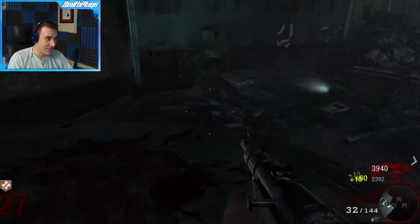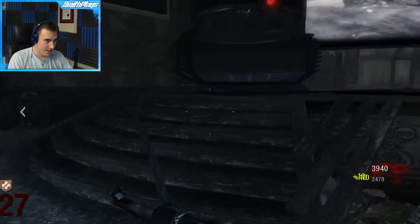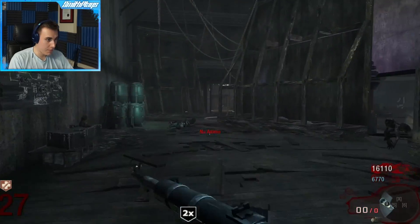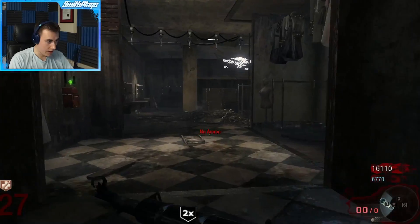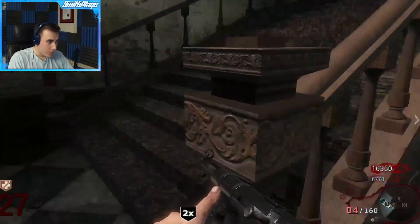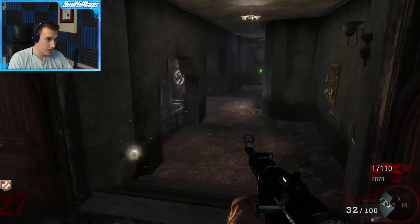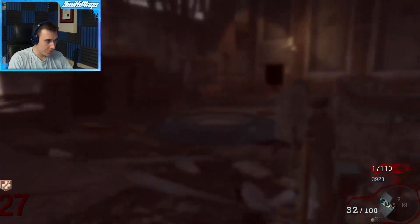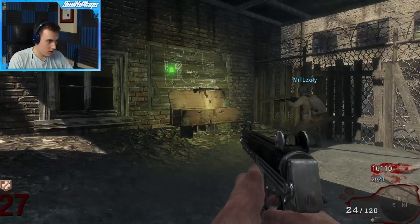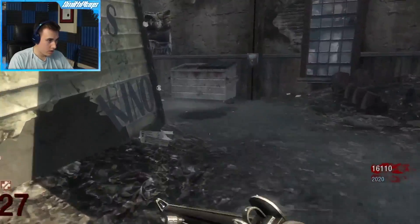Past round 10 there's no way you're getting a kill with the MP40 for damage, but for points it's amazing. I kind of want to grab it for the points. China Lake and Crossbow are what's left for the box. MPL might be better than the MP40 at this point — the MP40 shoots so slow without Double Tap. The RPK is clearing through the box ammo but it's such a good gun. Next round I'll just get enough to pack-a-punch the China Lake and get that done.